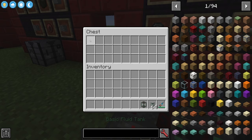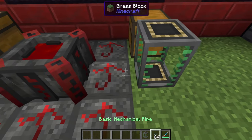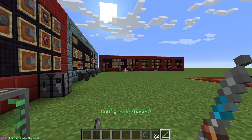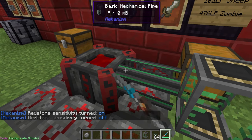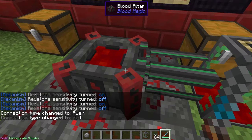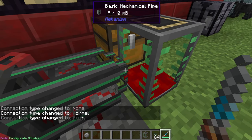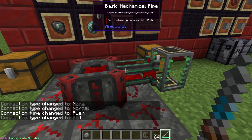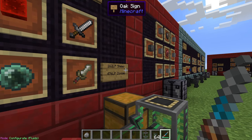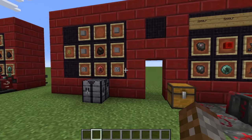The blood altar can also be interacted with via pipes from other mods. Using Mekanism, I'll place a tank and a tube — configure the configurator to fluids, set it to pull and it draws blood from the altar into the tank. Set it to push and it puts blood back inside. So if you want to store extra blood, have a large tank and AFK while holding right-click — it'll automatically siphon blood into the tank for later use.